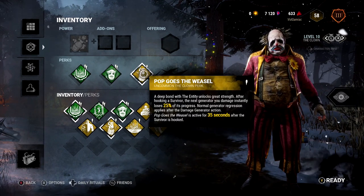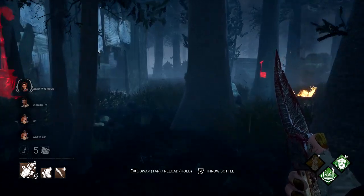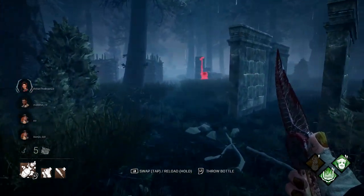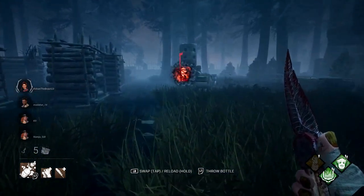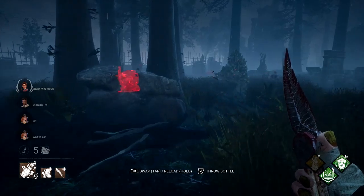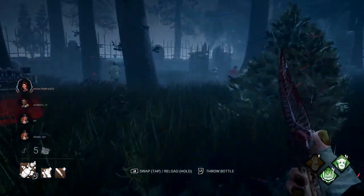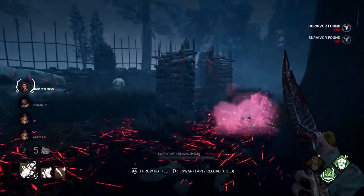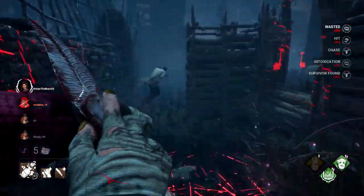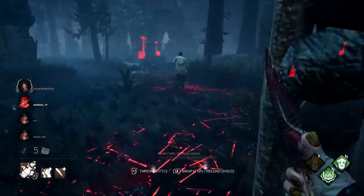In addition to his normal attack, you're going to have his special attack in the form of your bottles. You're going to start out with four throwable bottles, and you have two types of bottles. I'm going to recommend you just stick to the default bottle, which is going to be the pink ones. Make sure you don't hit left bumper to switch over to the green ones, as they are going to slow you down quite a bit. Once you find a survivor, you can throw the bottle using left trigger, and it's going to release a cloud. If they either get hit by the bottle or get hit by the cloud, they're going to be slowed down and their vision will be impaired slightly.